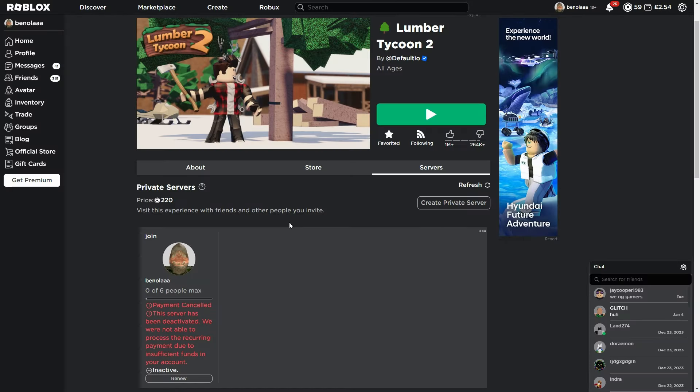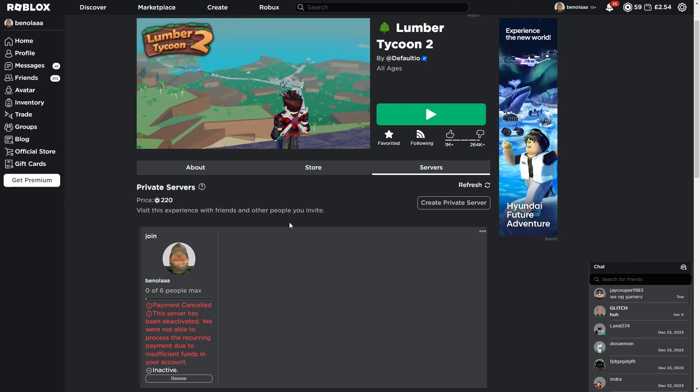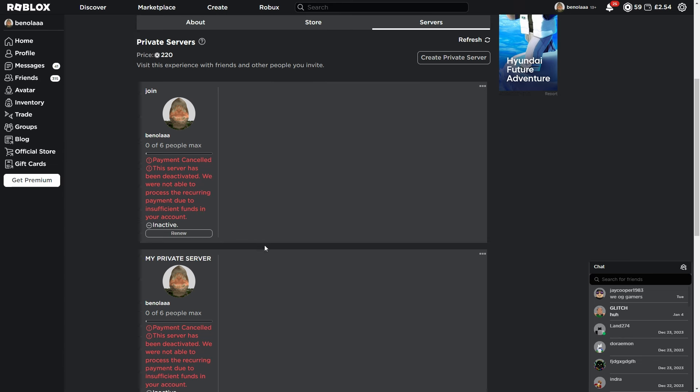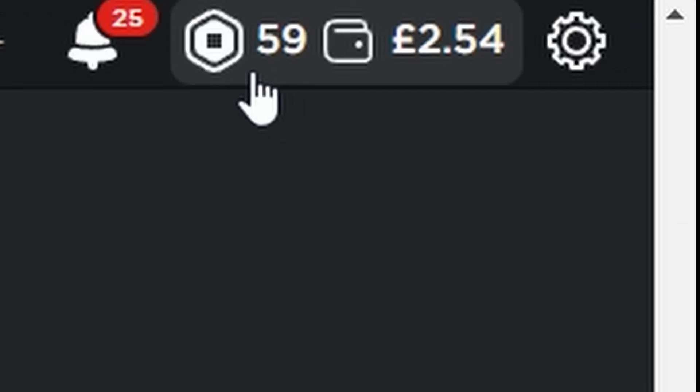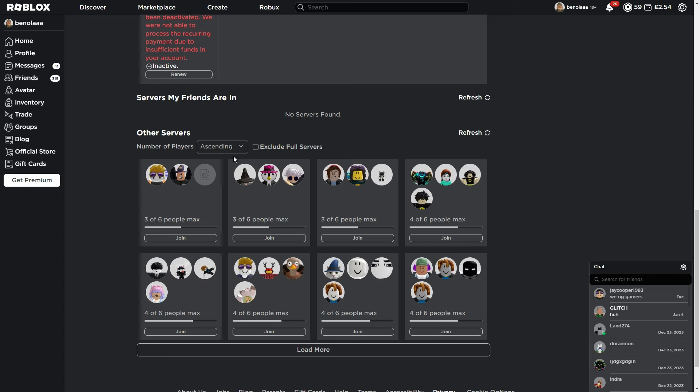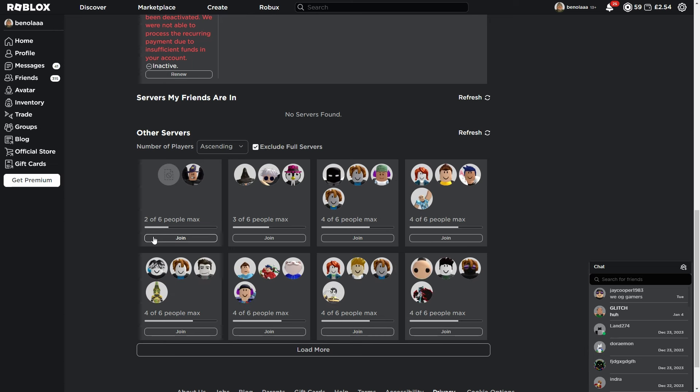You can do this in pretty much any server, any size, as long as it's not five out of six. We mostly prefer smaller servers like private servers. Since mine's a new server because I'm really poor, if you want a smaller server, sort by number of players ascending — look for something like two out of six. Perfect.